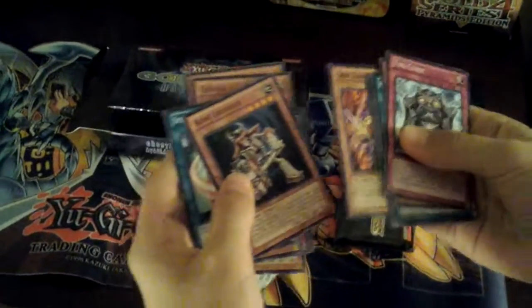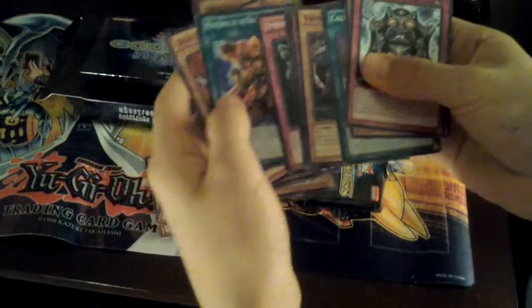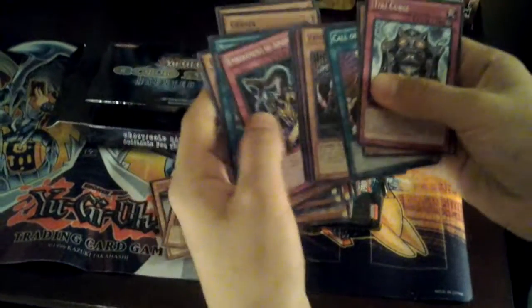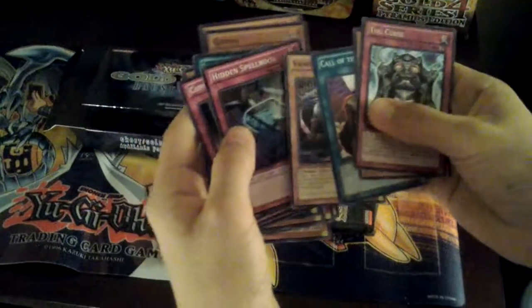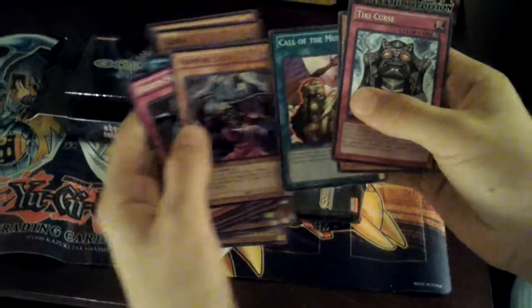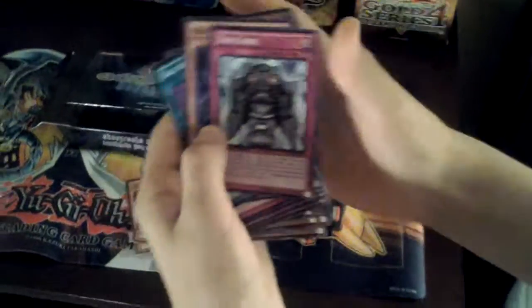Bone Crusher, Dawns a Log, Mustering the Dark Scorpions, Embottomment of Adphalus, Copy Knight, Hidden Spellbook, Vampire Lady, Call the Mummy, Red Ogre, Time Curse.